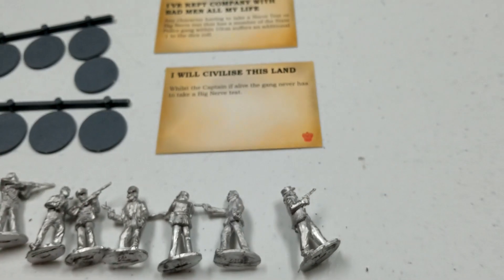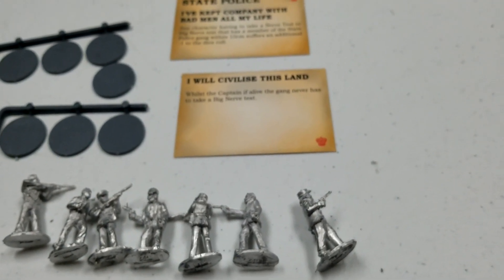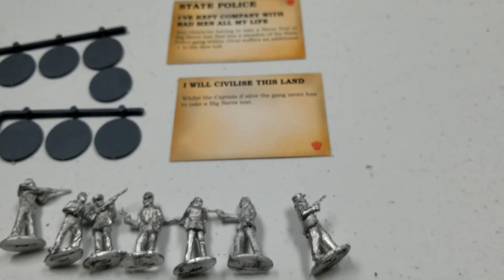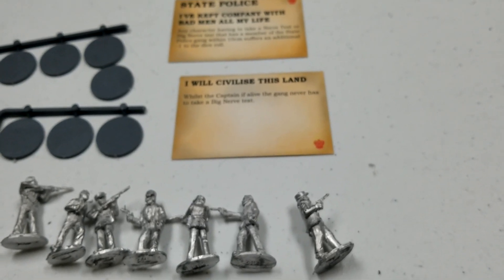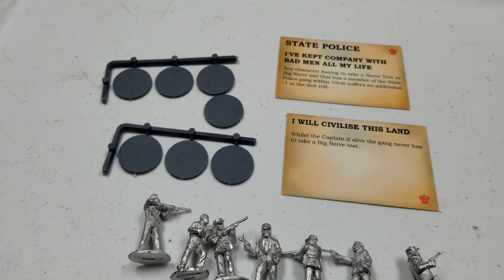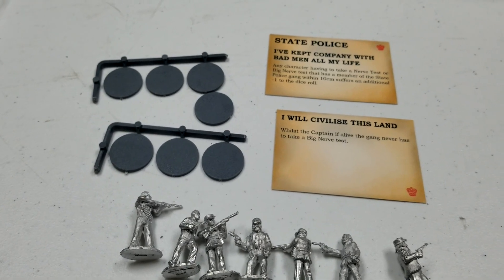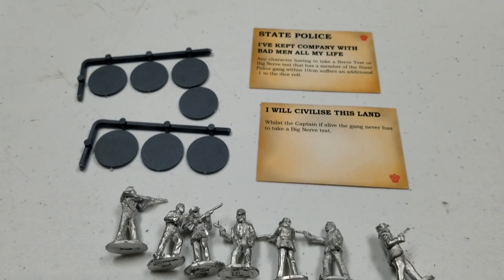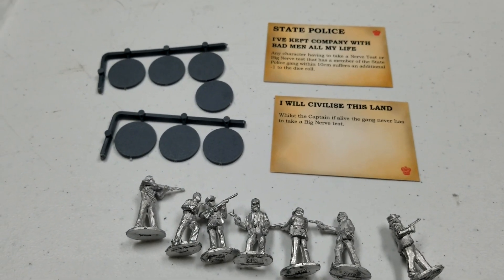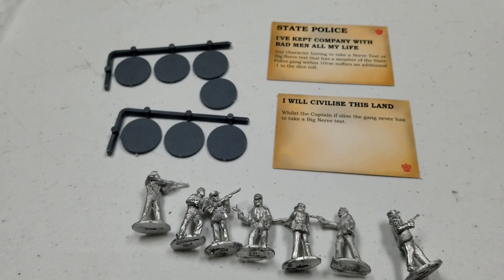It should be a fun faction to paint up. Color-wise, it's a really simple scheme — a lot of black on black with a little bit of skin and tan shirts. It's super fast to paint. We'll be working on these guys; we still have the mountain men in the queue as well, and then the bush rangers to round out all the Aussie factions. Plenty more coming in the pipeline painting-wise.